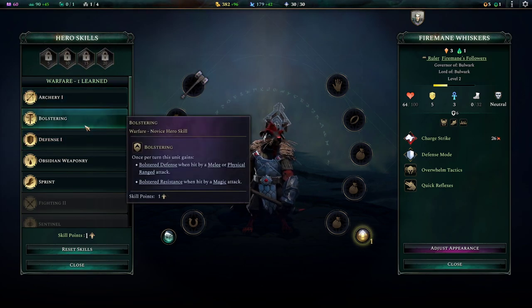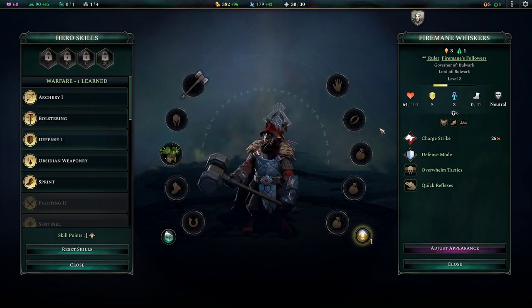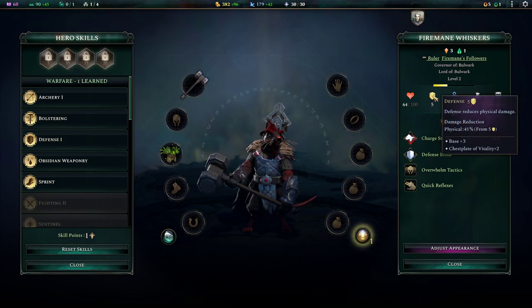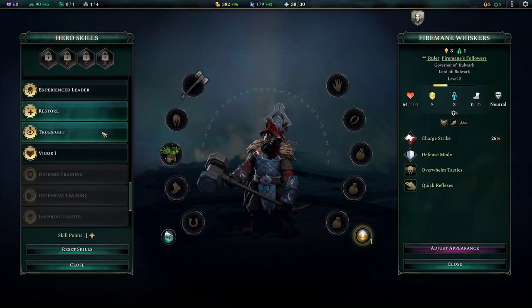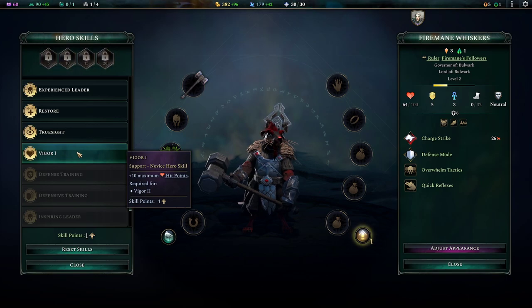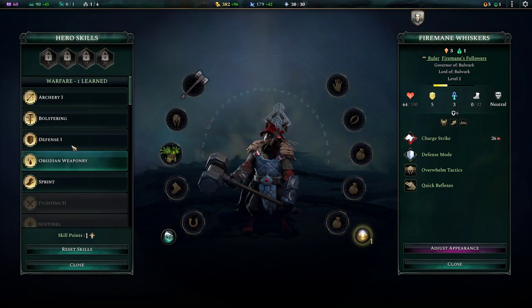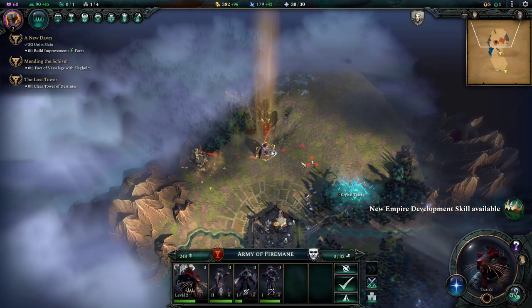Once per turn, this unit gains bolstered defense when hit by a melee or physical ranged attack, bolstered resistance when hit by a magic attack, plus one defense, plus 5% evasion. Choose physical damage reduction: physical 41% — oof! Obsidian weaponry: base melee and physical ranged attacks gain a base 60% chance of inflicting bleeding. Or sprint. Don't need battle magic. Experience leader, through sight, bigger — plus 10 maximum hit points. We're going to put our defense up as we are going to be leading from the front.